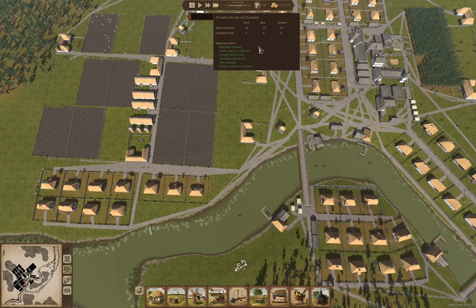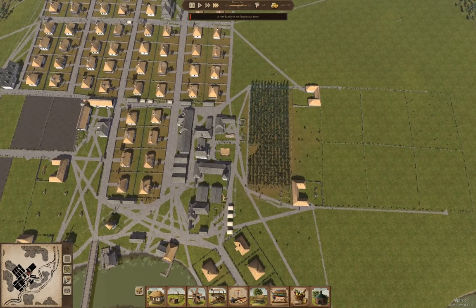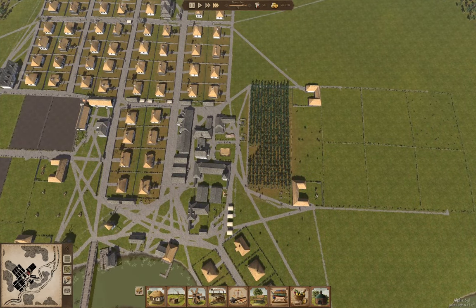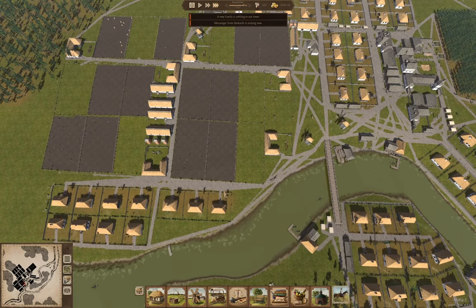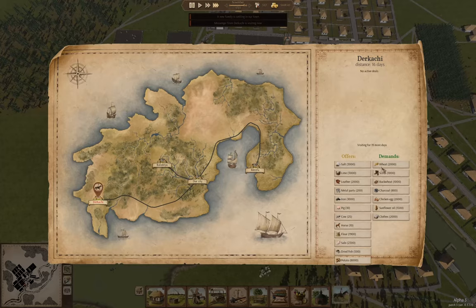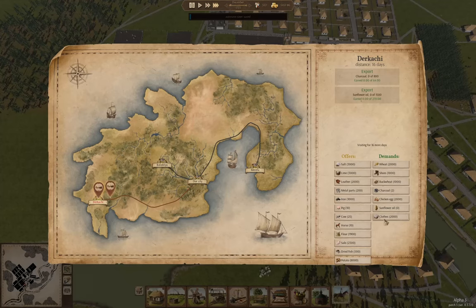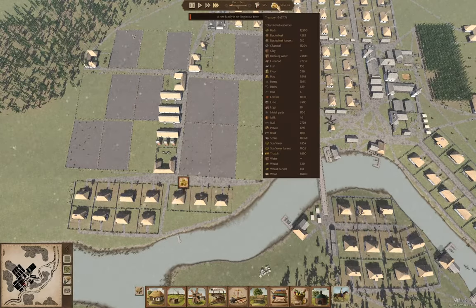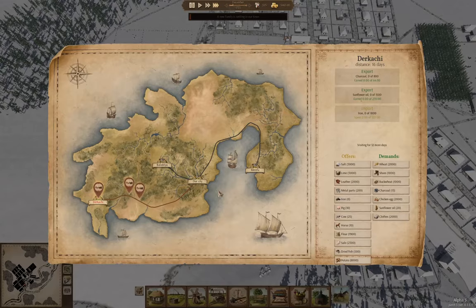We're back up to about where we started population-wise, so that's getting our labor pool back up. We've got a messenger — they want charcoal. We'll sell them 800 charcoal. We can sell that — yep, that's good. How's our iron store? I need iron — we'll buy the iron. Deal.